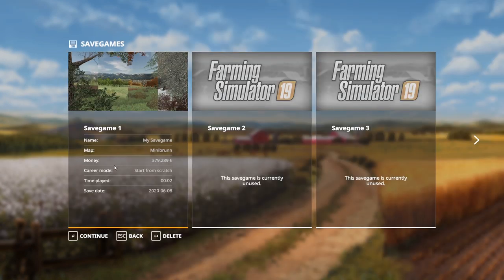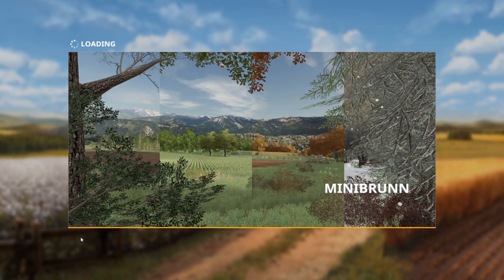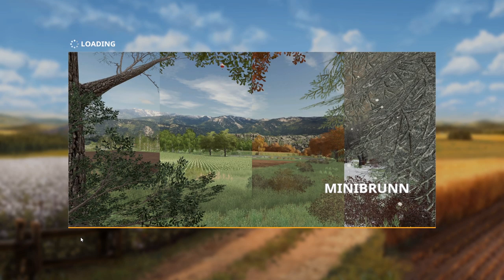We're gonna get into career. I've already set up a map for us to play on — the map is called Mini Brun, hopefully I'm saying that right. It is what is called Seasons Ready, because normally in Farming Simulator you don't have seasons; it is a mod called Seasons that adds that — an amazing mod by the way. This map is made to be compatible with that so it fits perfectly. It's a small map, I really like it, I think it will be cool. And I've already been on the map to prepare it for us.